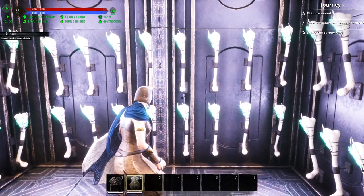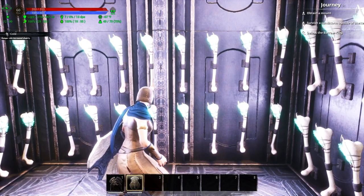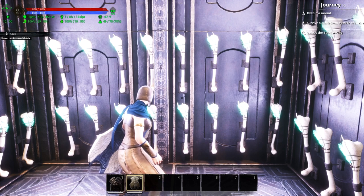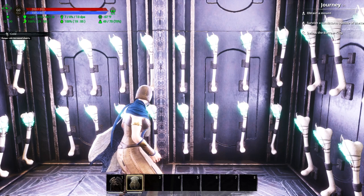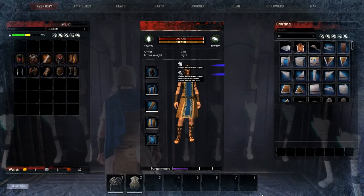Now I could couple this with another piece of equipment. If I use the shield, it takes me all the way to just cold — I jumped over very cold and went directly to cold. If we look at our insulation, you can see we have eight total bars — four and another four — giving us eight resistance to the cold.